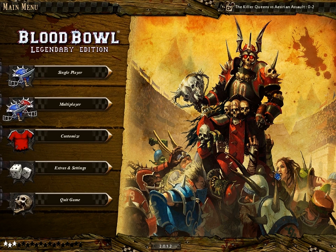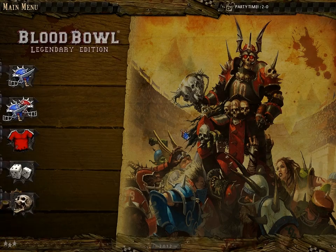The objective of the game is to score more touchdowns than your opponent. Each game consists of two halves, and each half consists of eight turns for each player, so you get 16 turns to try and score more touchdowns. It's also interesting in that each player has a level, and as you do important things like make a touchdown or kill somebody, your player's level upgrades and they can get more skills.